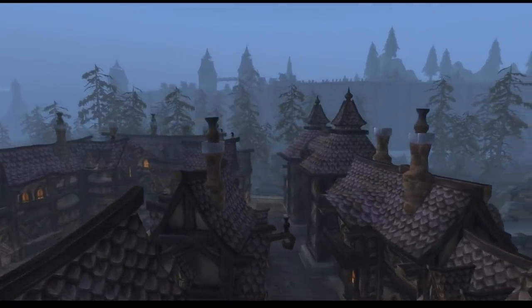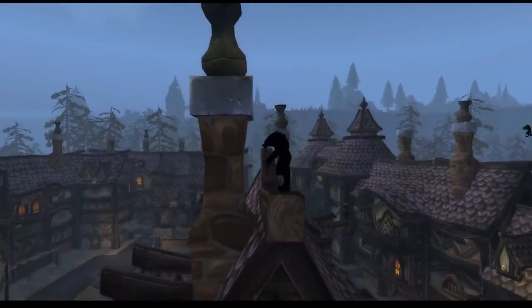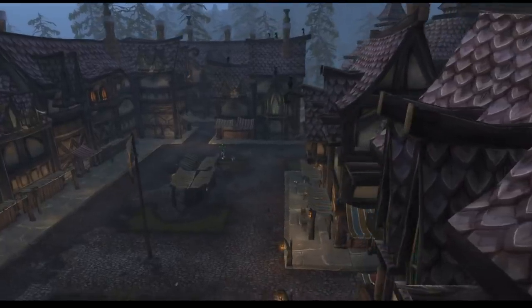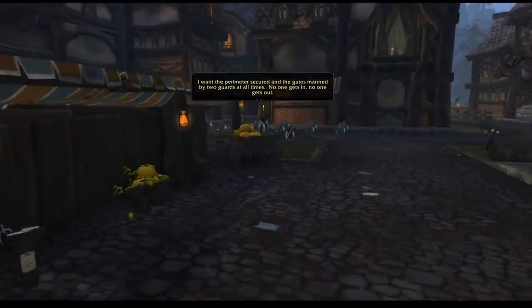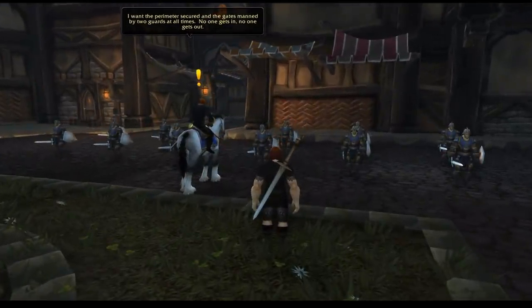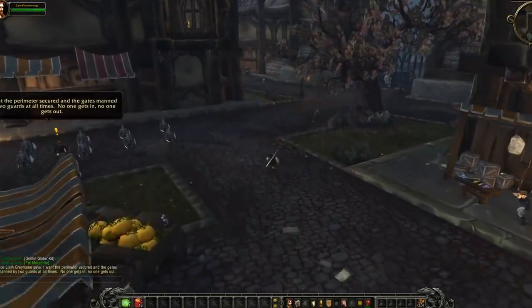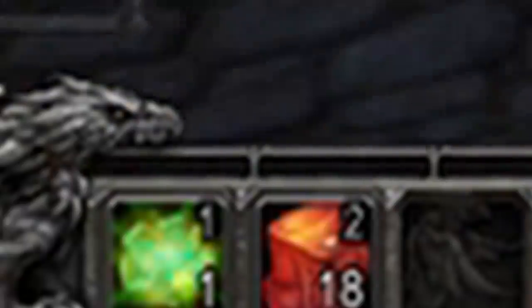In this video we will be exploring the outside of Gilneas by glitching outside of this zone, and it is going to be pretty awesome. Pay attention to what this NPC says — he doesn't want anyone coming in or out of the city, and we are definitely going to be getting out of the city.